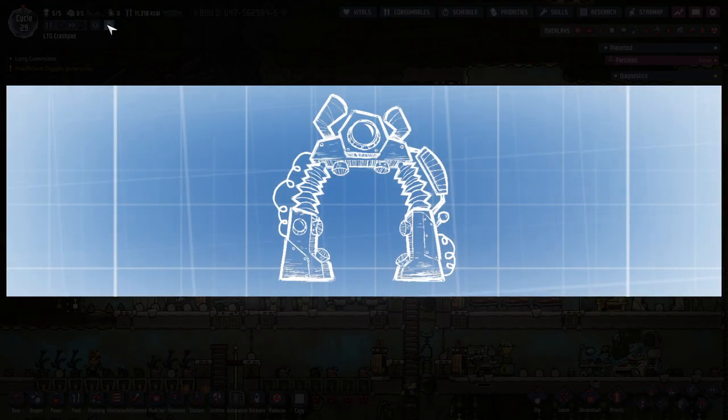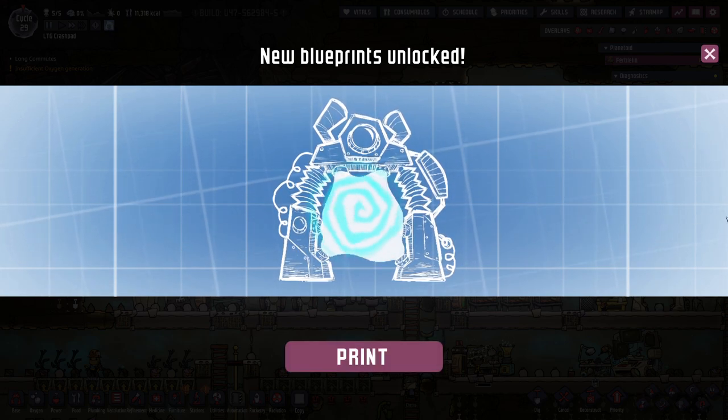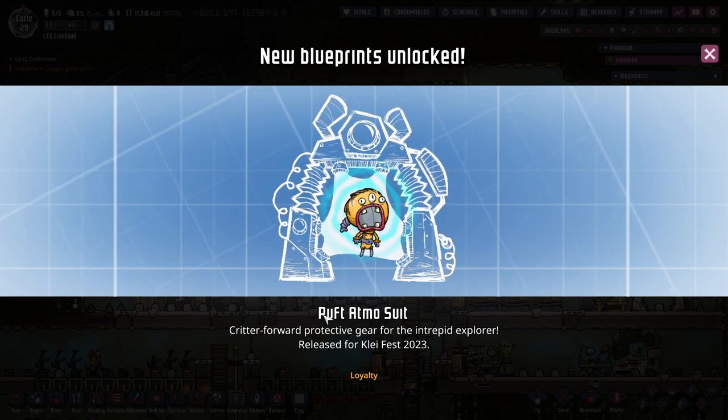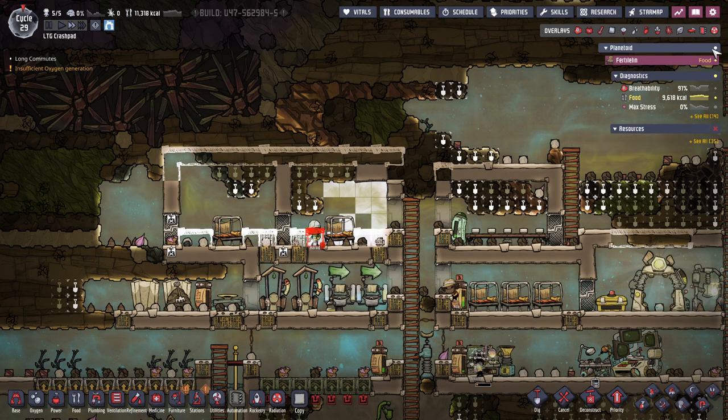Unlock new blueprints - what? What have I done? Puffed atmo suit critter - forward protective gear for the intrepid explorer, released for KlayFest 2023 loyalty. Okay, we did a thing.